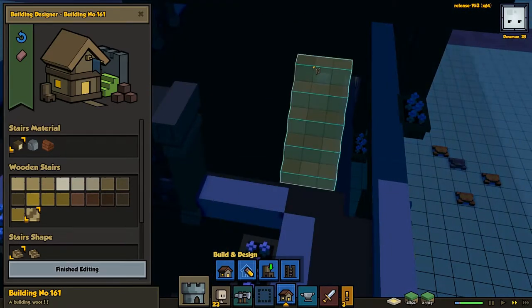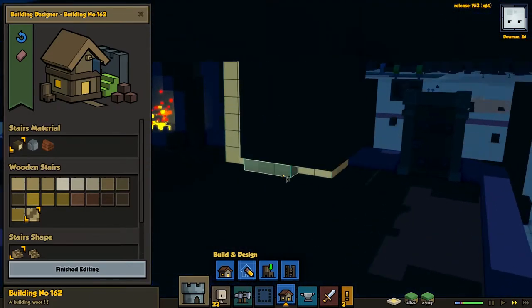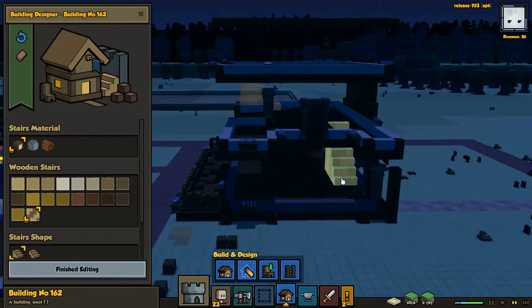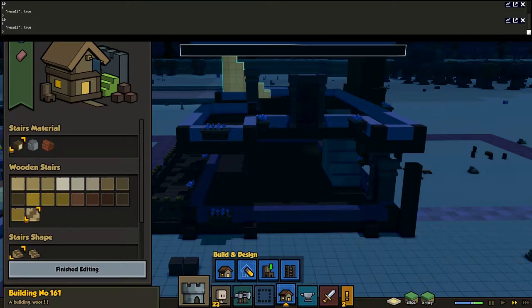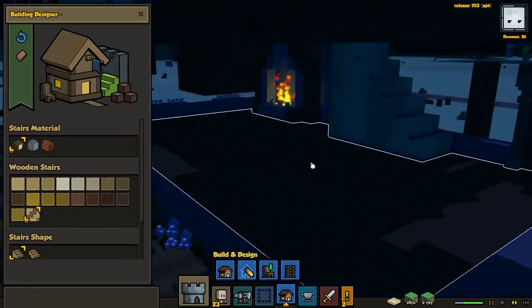I'm pretty sure I wanted the stair to be facing from that side. That's not bad - it's slightly in the way, but I could put some tables around it. That will be okay, and that will help you get to the top. I'll insta-build these as well. They are a different color - I don't mind that, it just sort of helps to distinguish the staircase a little bit more.